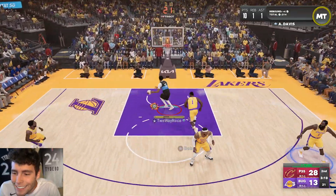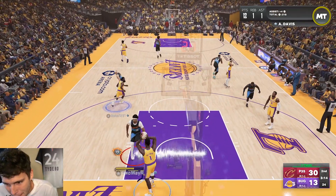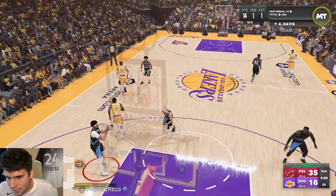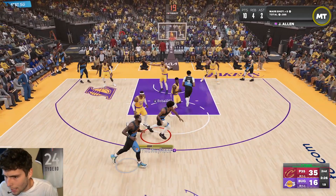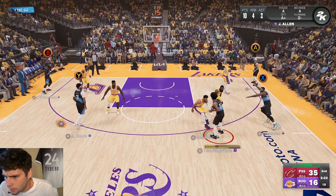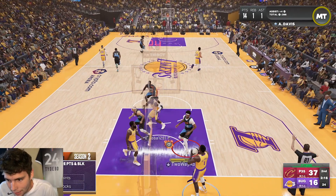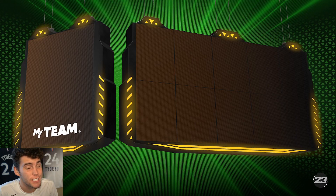Look at the duo — AD and Jared Allen, really the best big duo in the game right now. I love what I'm seeing out of my guys. Some might say Jared Allen isn't a big part of what I'm doing — I'd disagree. He's got 10 points, 4 rebounds, and 3 assists right now. My opponent left the game, but I was impressed with Jared Allen.